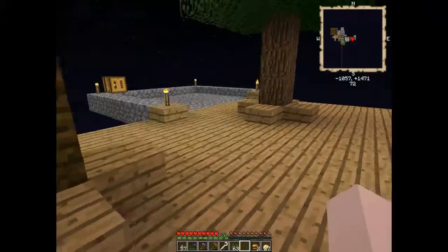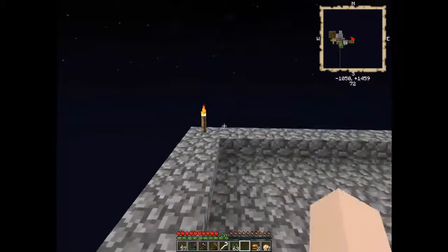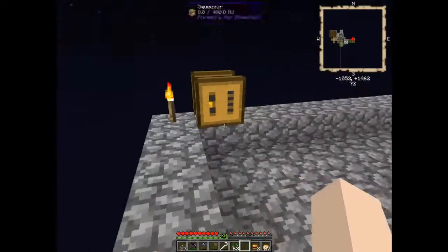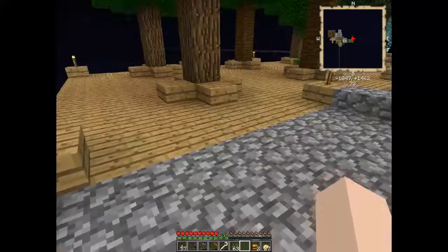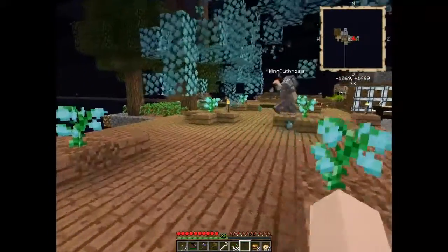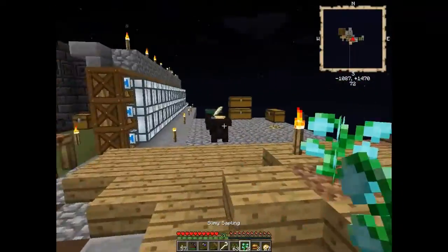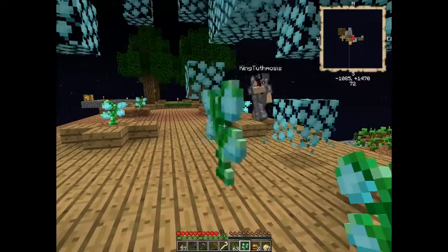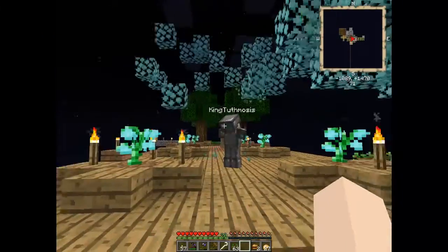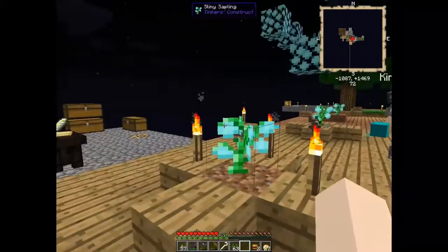I built a little platform here so I can put all my forestry stuff on. I think I want to put a little row across here in case we slip off the edge - well, when we say 'we', you mean you? Yeah, definitely. I'm not going anywhere near that bee stuff. Not really a fan of the bees. Oh, here's one of your plants - these are the slime leaves, right? For the trees?